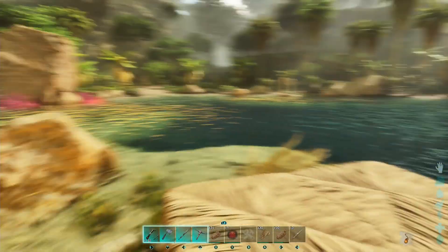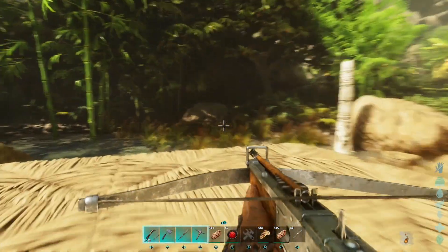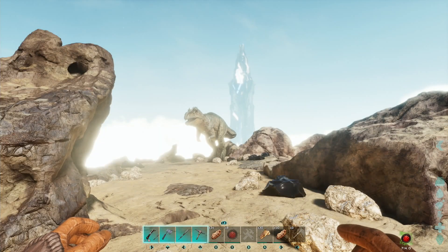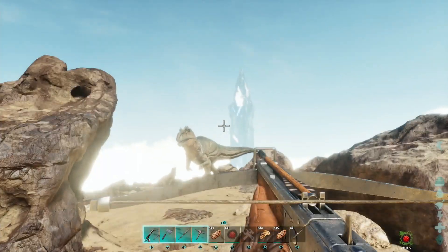Things are looking pretty good, and I think I am ready to actually try and go against the Giga. Wish me luck. I'm drinking the soup. The Giga's there. This is what's in my inventory. Here we go.